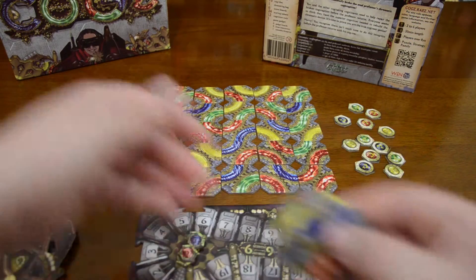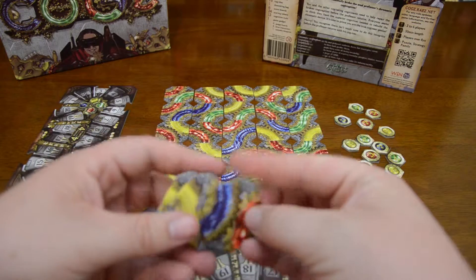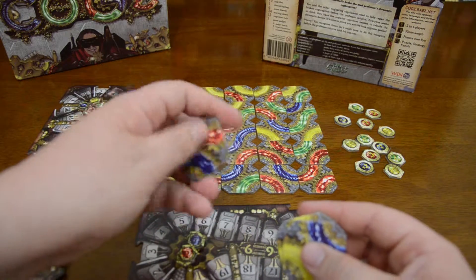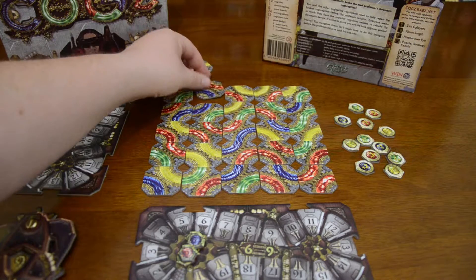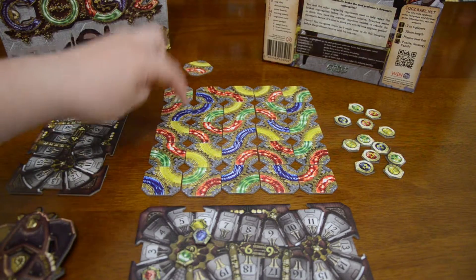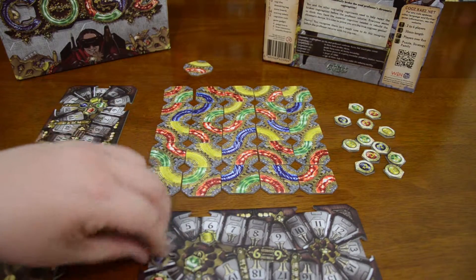On a first turn, what I want to do is swap out a tile from my hand for one on the board, and then if I match colors that'll allow me to score. So I'll take this red and blue piece and place it here, swapping that piece out. This will score me two points for red and three points for blue because I've connected those colors in lines.